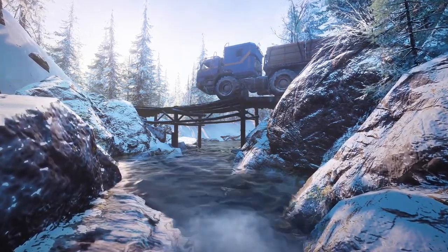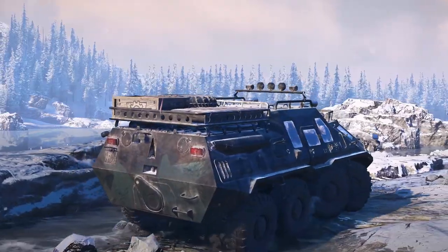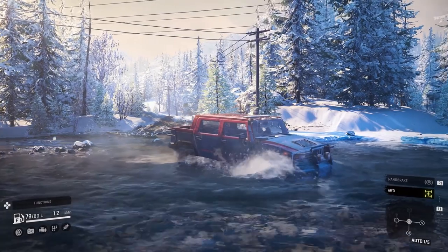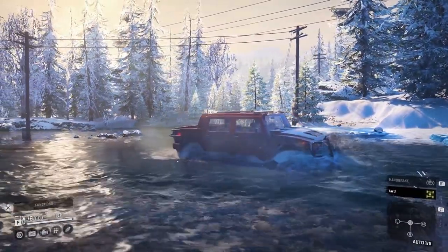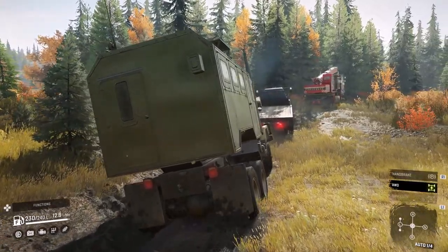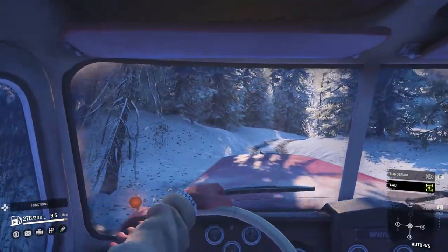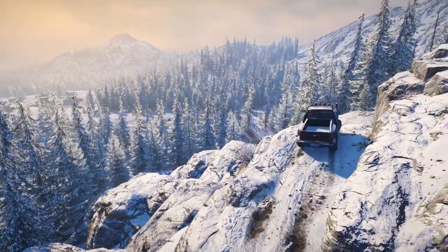Standing in your way is nature itself, with meticulously simulated mud, water, and snow. SnowRunner features a best-in-class physics system that accurately simulates natural terrain and water. Mud, snow, and ice all have their own physical behaviours, each taking into account vehicle weight, tire spin, and even the water content of the terrain, meaning there's a new challenge around every corner.